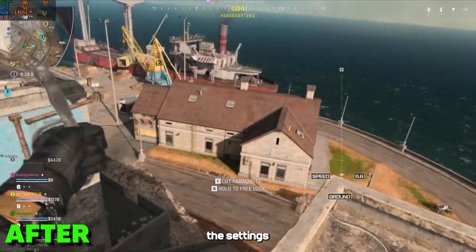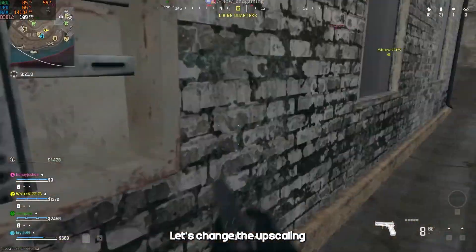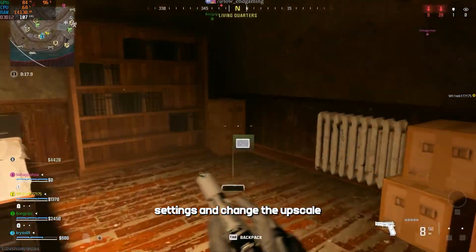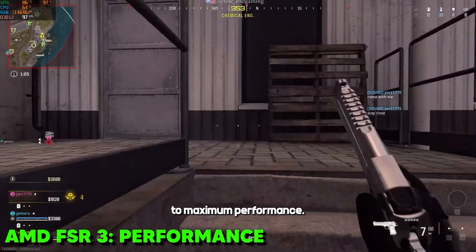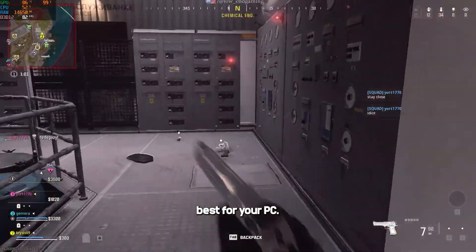Apply the settings and play your game. I hope you got a good FPS boost after this. Let's change the upscaling method to get more FPS. Go to quality settings and change the upscale method to AMD FSR 3 and set it to maximum performance. You can try different upscaling methods and see what works best for your PC.